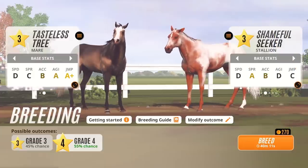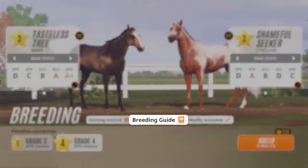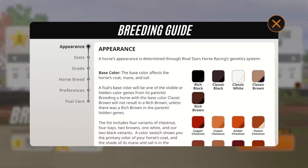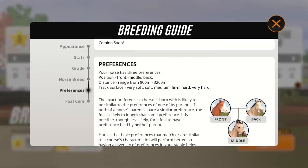And last up, in this update we've also added a detailed breeding guide within the game, which you can check out by tapping this button in the breeding screen. From appearance to stats to caring for foals, the breeding guide will help you understand how to breed your perfect horse.